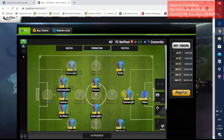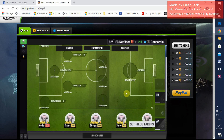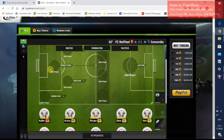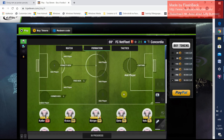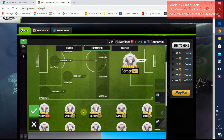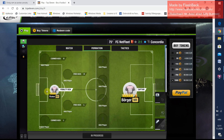Here you can see the opponent's team. And here you set kick takers — like penalty kick takers, free kick takers, corner kick takers. We will put Borger as captain and Kraus as penalty kick taker. It's all good for now, I will look at that later after the game.